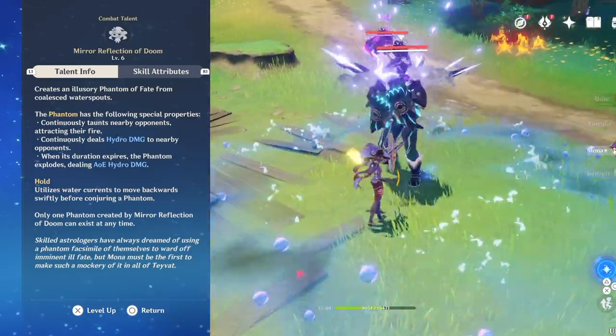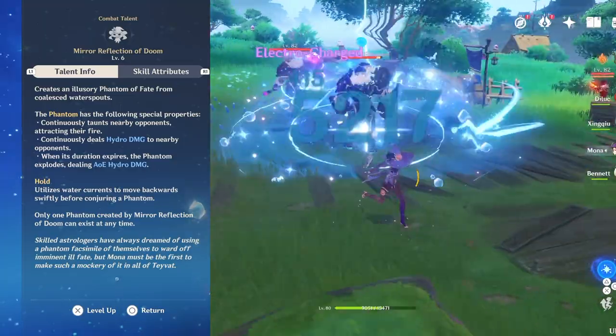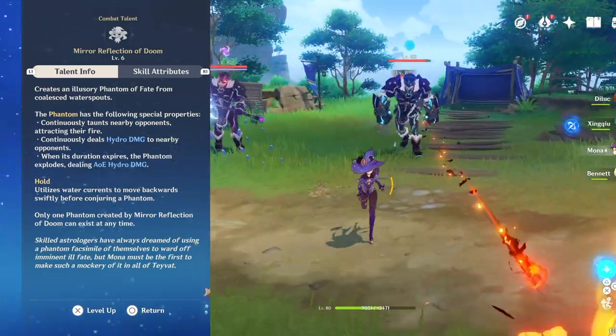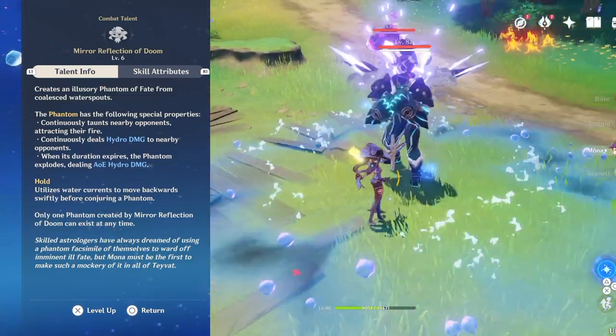The sad thing about this ability is, unlike Ganyu's taunt, you only get the particles at the end of the duration. Ganyu spawns the elemental orb particles as soon as you press it, but with this one you do have to wait, so that's one downside to this ability.